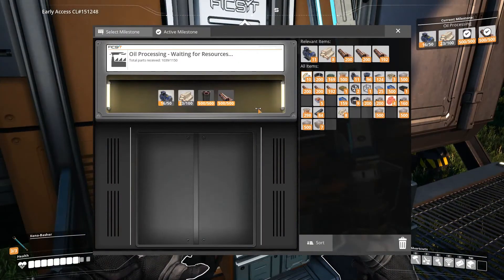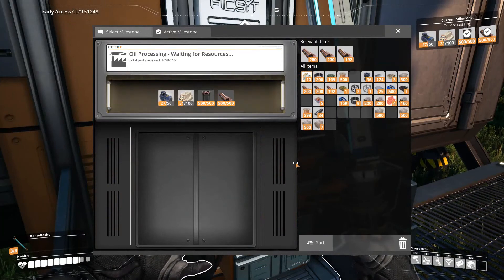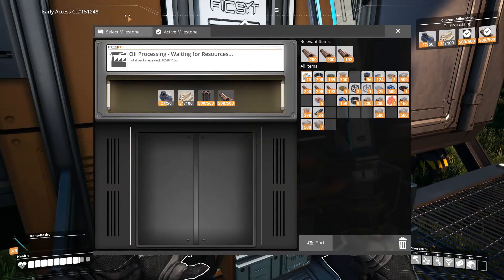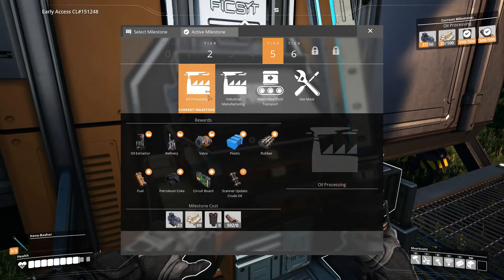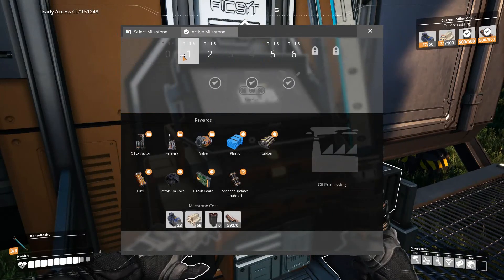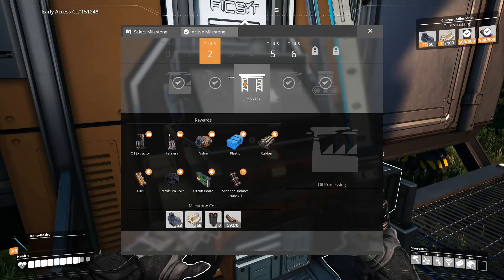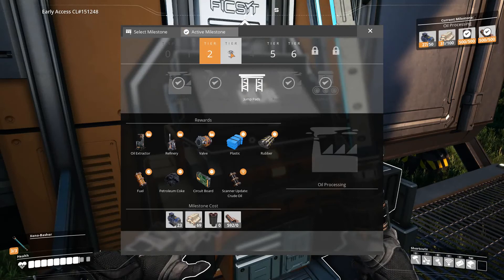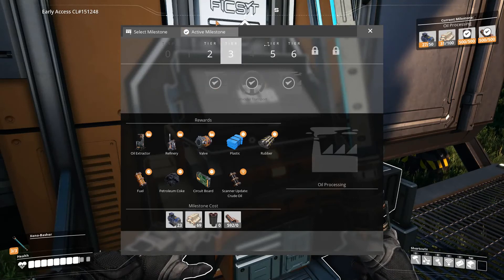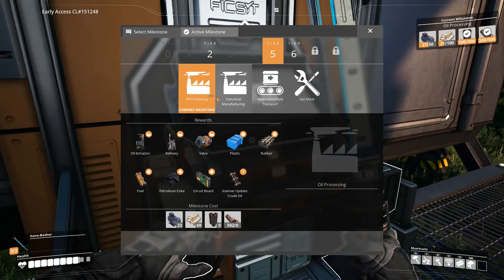Still waiting on resources. Let's show you guys where we're at. We got Tier 0 done. T1 done. T2 almost done — jump pads I don't really use, so I ignore those. Tier 3 done. Tier 4 done. We're working on Tier 5.